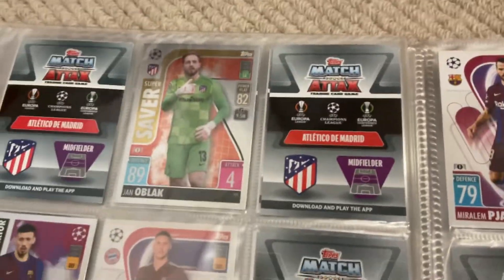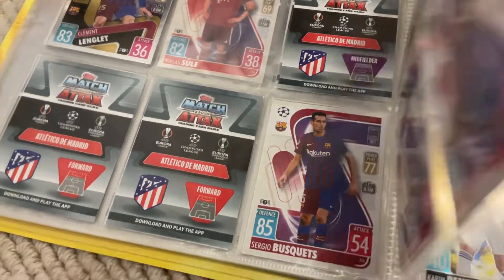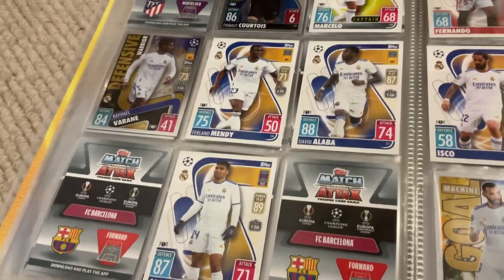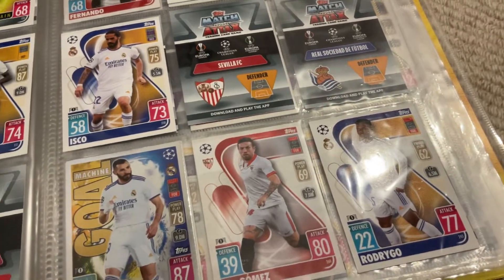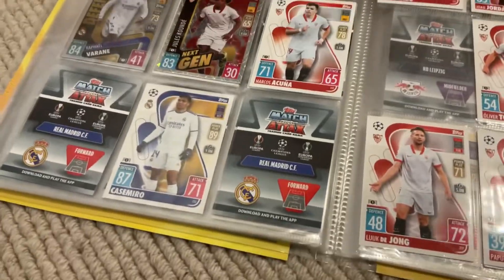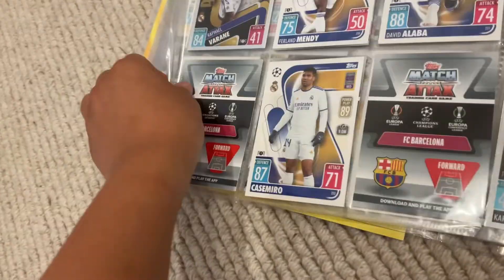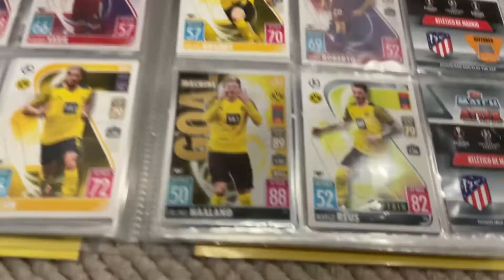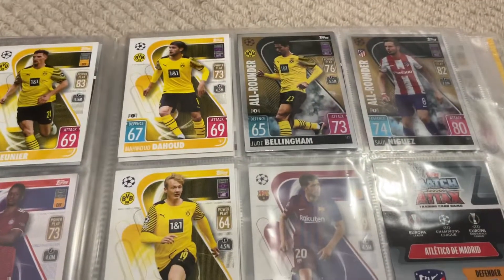Atletico's got the old black kit. Real Madrid: Courtois, Marcelo, Casemiro, Varane, Fernan Mendy, David Alaba, Karim Benzema, and Rodrigo. I've got Junior to put in, and then Sevilla. Going back a bit — we've got the German clubs. Dortmund: we've got Haaland and Reus, I think the star players of Dortmund, and of course Bellingham.